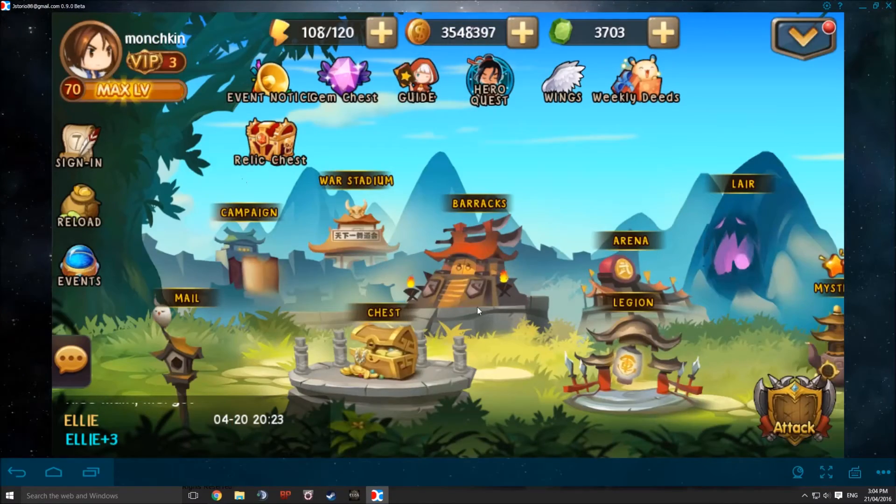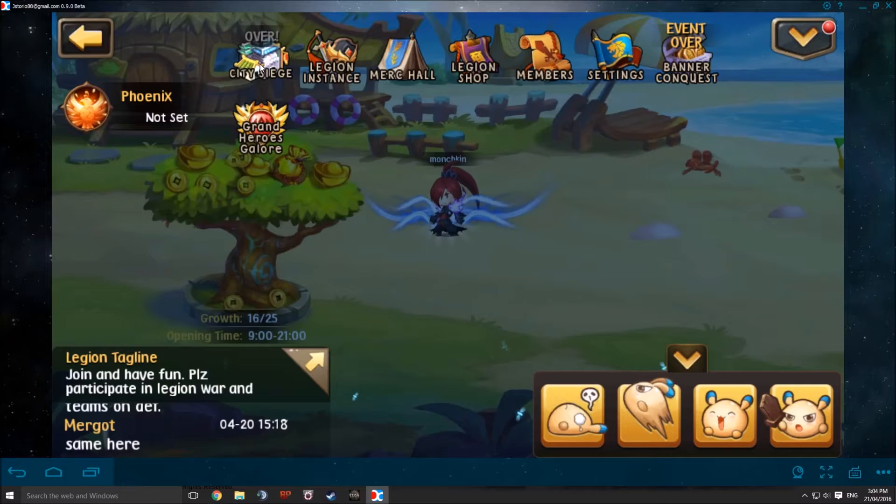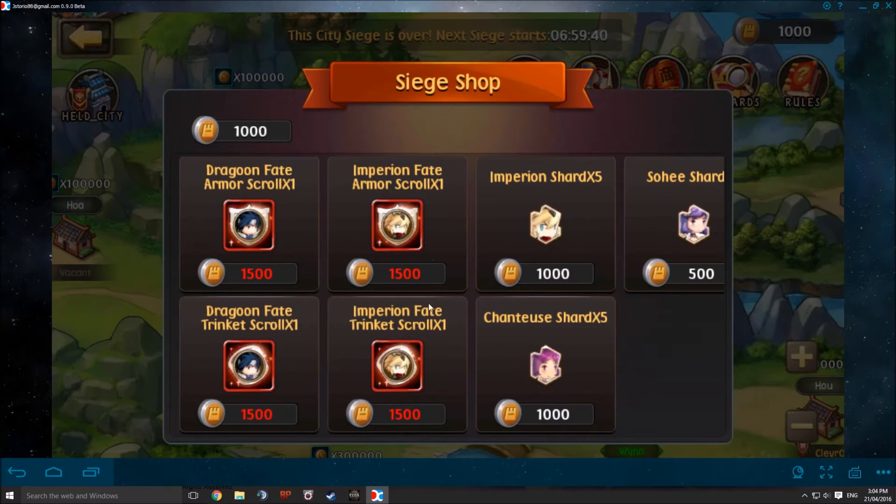There is also another shop in the Legion City Seed Shop where you can get Dragoon and Empyrean armor and trinket scrolls.